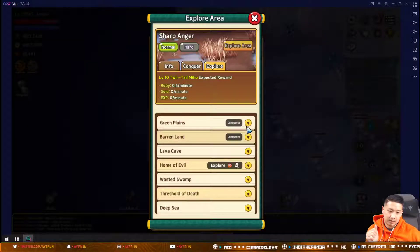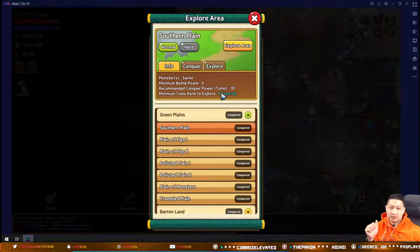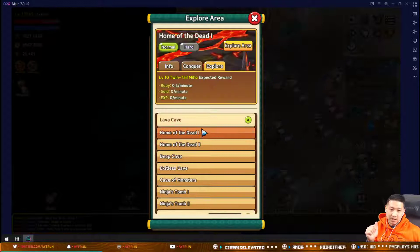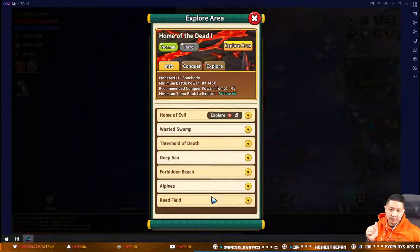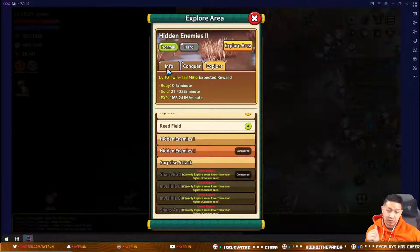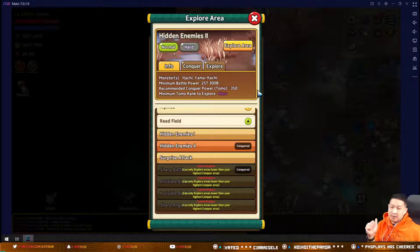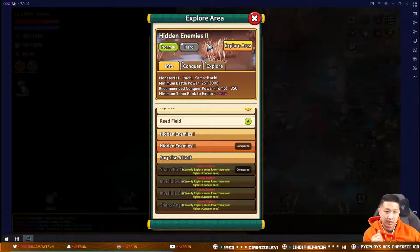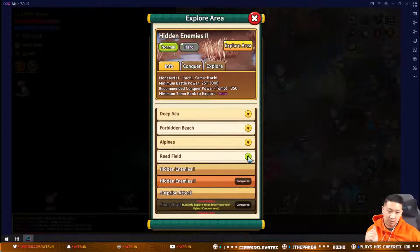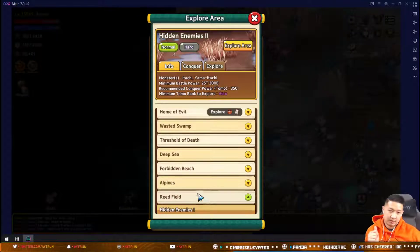If we select one and look at the areas, we can see the conqueror power info. At lower areas it's around 10, going up it hits 45, but further down the conqueror power requirement gets ridiculous — 350 — which is almost a third or fourth of what a hero-tier pet like Miho or Fortune Cat has.